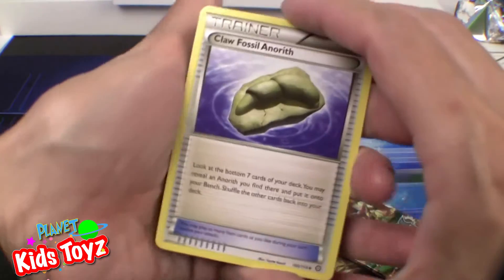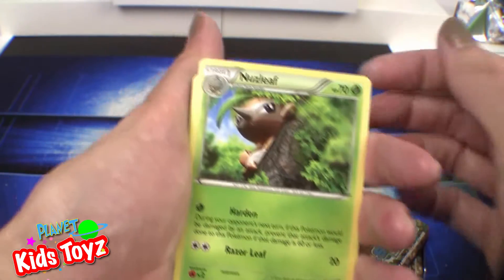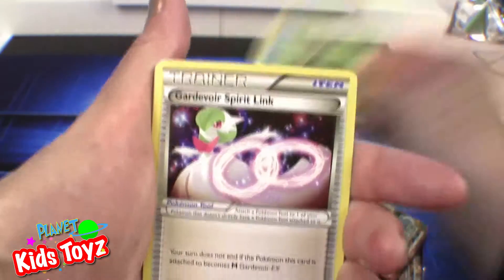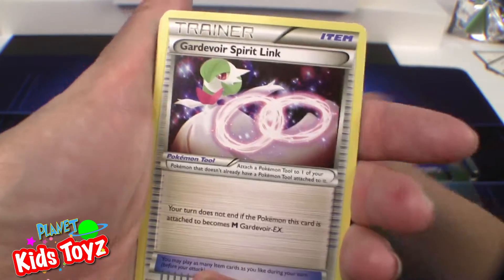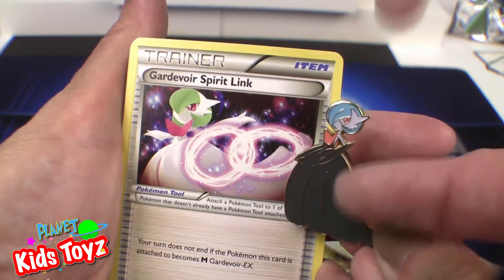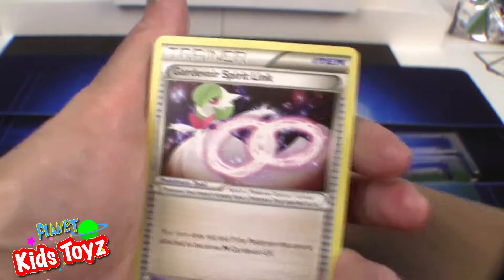So we are on to pack one of three. Claw Fossil Anerith. Nuzzleaf, evolves from Seedot. Gardevoir — is that the most spirit-length? There she is. Not a shiny form? That's the shiny form — this is the shiny one? Because you can tell by the colors. Interesting.